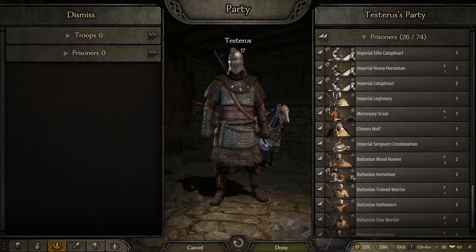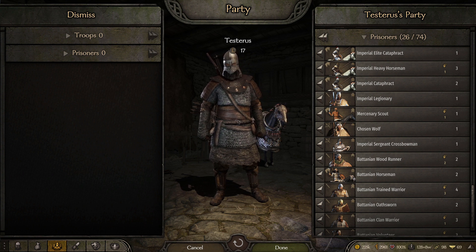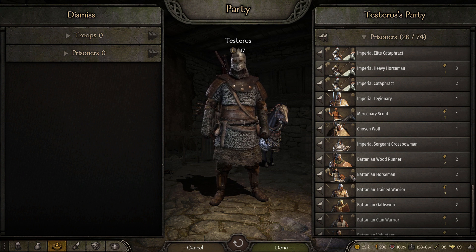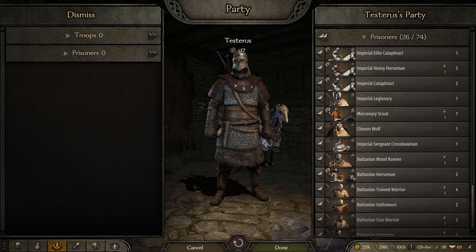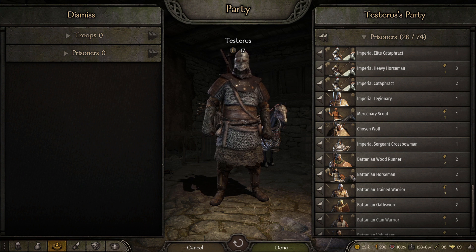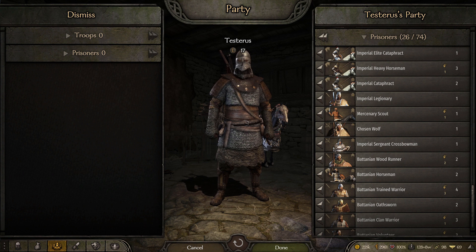We all want prisoners for a variety of reasons — whether to sell them to ransom brokers, donate them to other people so you can get charm, raise your charm, or recruit them into your own band. I tend to sell all the other prisoners that aren't cavalry or archers. I keep all the CAV so I can constantly have an influx of CAV and not have to go to specific villages just to get CAV within my armies.